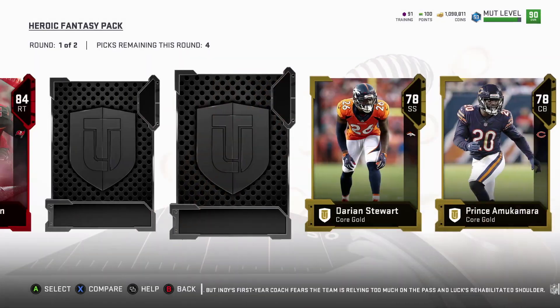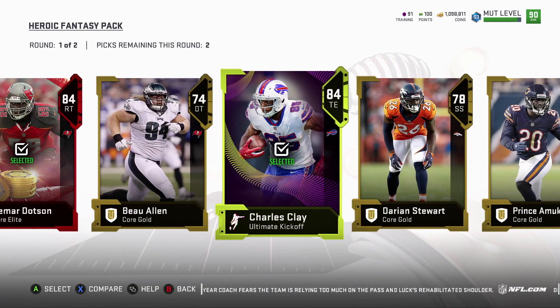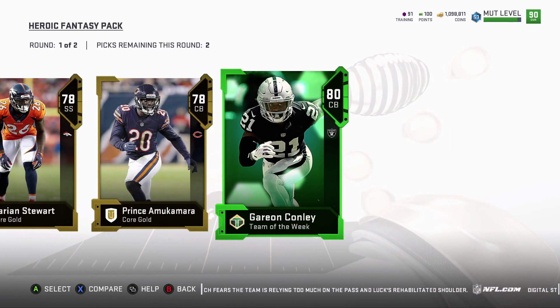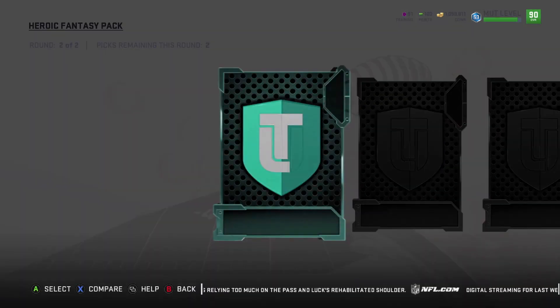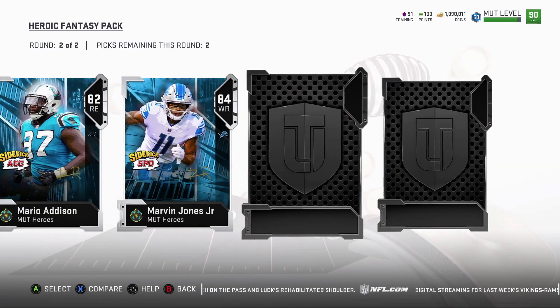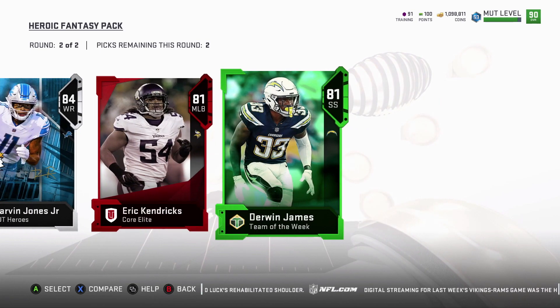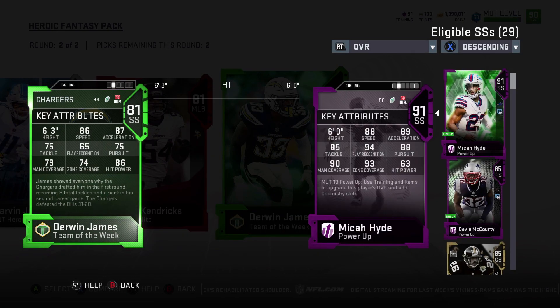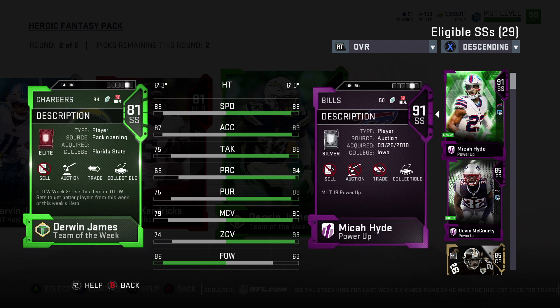An elite — Damari. This was nice. I think Prince Amukamara is a good pick. Derwin James — when did you come out? This is week two. Okay, so I don't need you then. I'll take you and you.